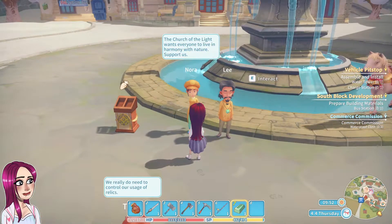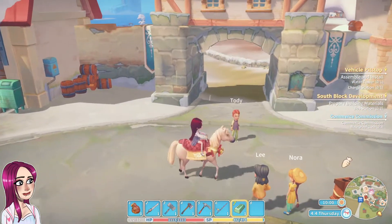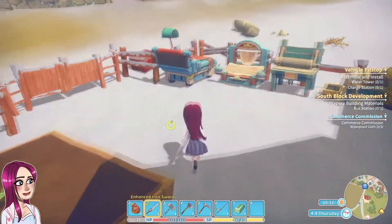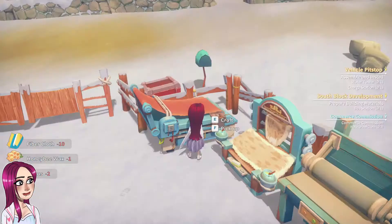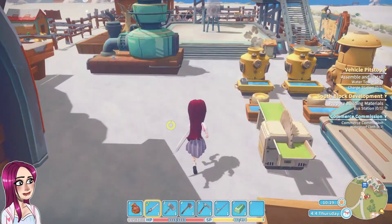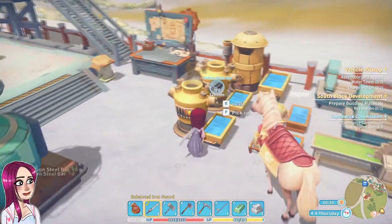Alright, today's the fourth. Back on the horse. Let's see if we can make these waterproof cloths. Wait, where are they? Probably over here actually. I need three of them - I can only make one. Alright, I guess while that's making we should go actually mine for some stuff.